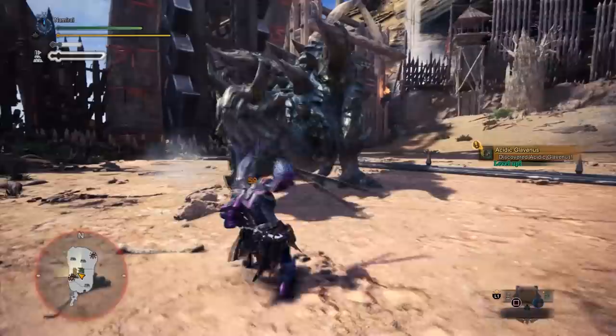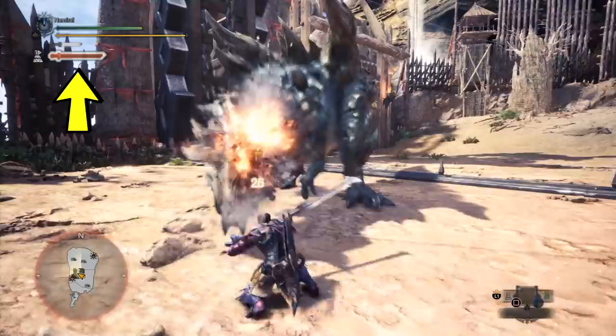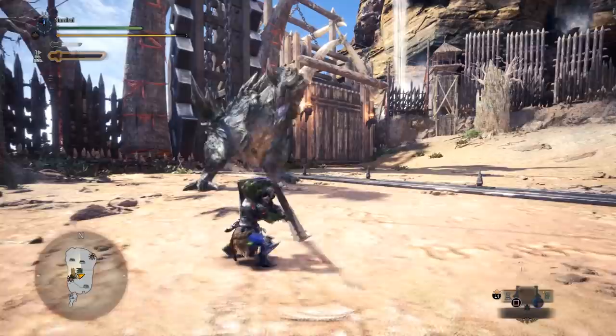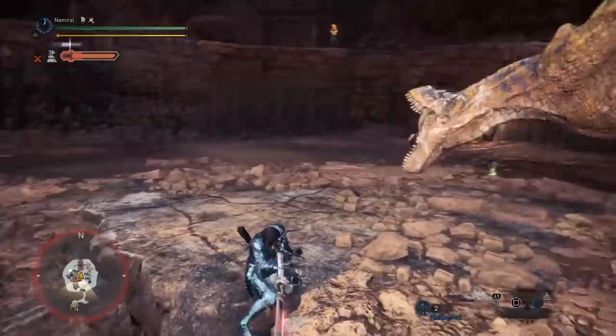To clarify the value of Foresight Slash at the beginning of a quest, let's consider the example of Acidic Glavenus. We basically use Foresight Slash to get the refilling bonus during the hunt. Since the smallest amount of spirit gauge required to trigger a successful Foresight Slash is 10% of the entire spirit gauge, we can easily get the required portion of spirit gauge from the refilling bonus in less than two seconds.